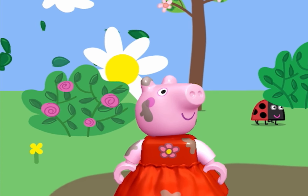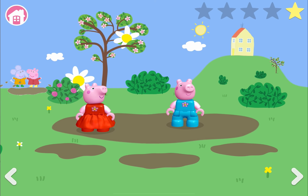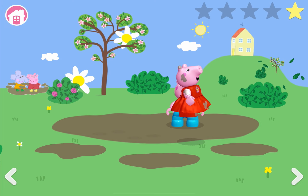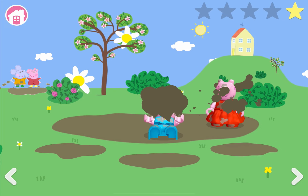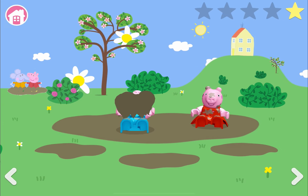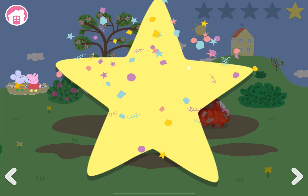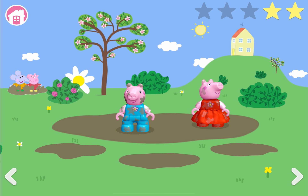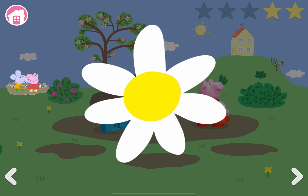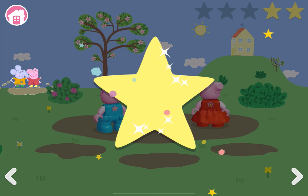When I clicked on the bushes a ladybug ran away from it. I clicked on more bushes but nothing came out of that bush. Peppa, you keep jumping once I click on more bushes. I'll click the flower behind the tree. Hey look, we've earned one more star! I'll click the flower behind the bushes. Great, we have one more star.